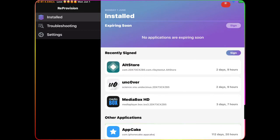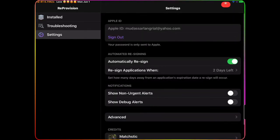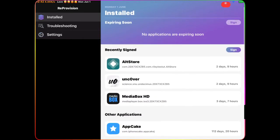With ReProvision, every single app is signed. You can see right here there are two days and nine hours left for each app, and MediaBox has three days left. In Settings, you can set it to re-sign applications when two days are left, and it does it automatically. So you don't have to worry about applications expiring or needing to rejailbreak — it will re-sign all your third-party apps like Unc0ver automatically.